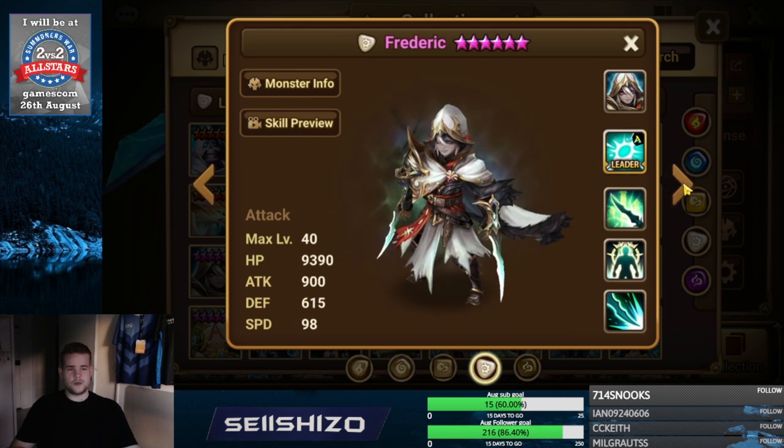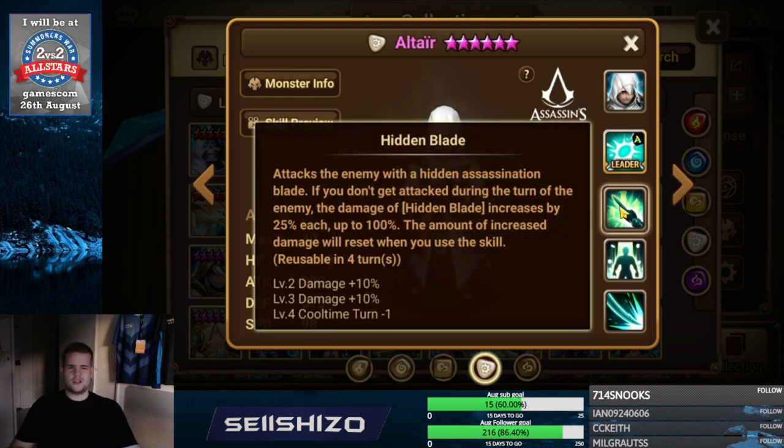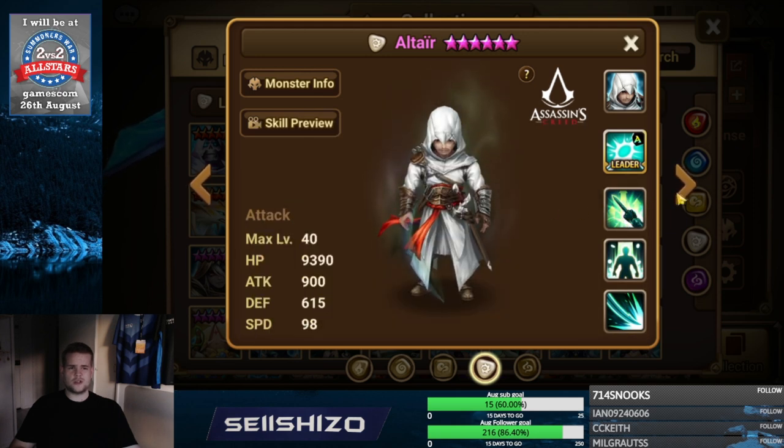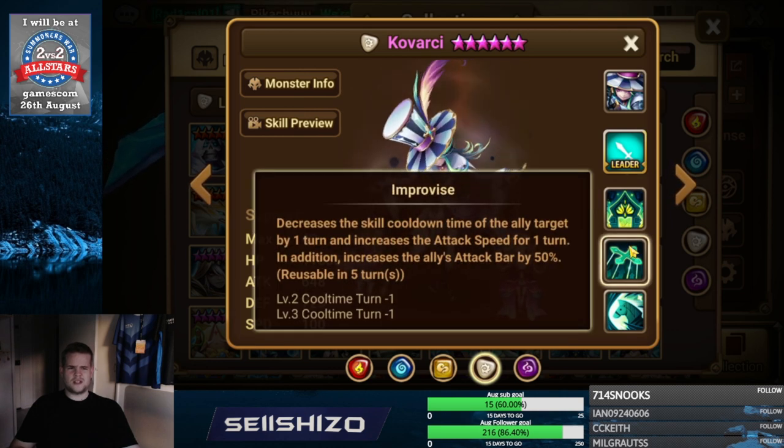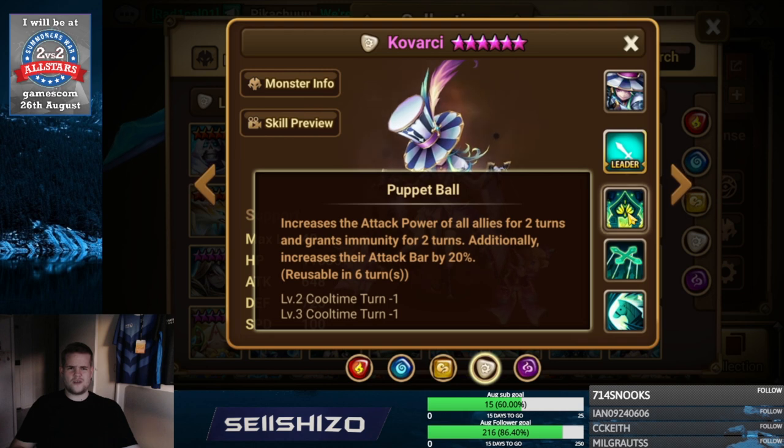Altar — I haven't really seen him being used all too much, but I would say crit damage S3, crit damage increases, and then damage on the right element that you want to hit. Gavachi — I have no clue what this unit exactly does, and a lot of the artifact lines don't really make too much sense on it.